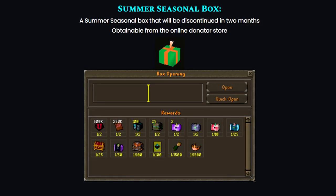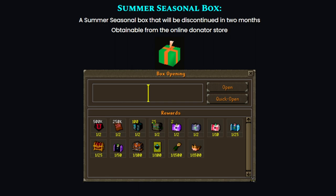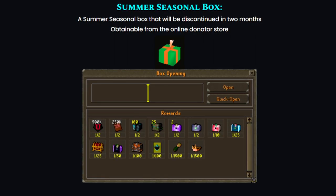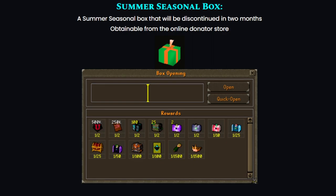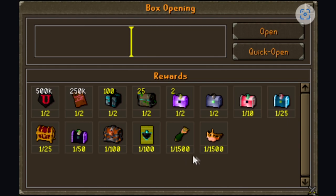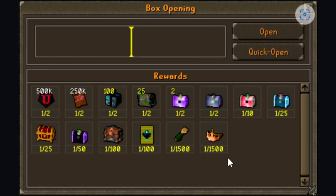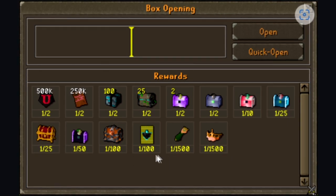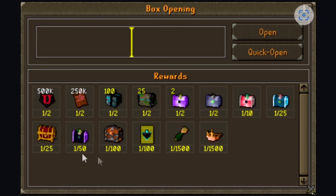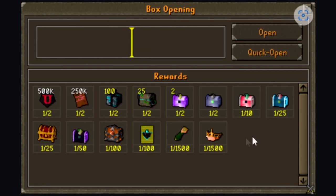We also got the summer seasonal box that got added, and this one will be discontinued in two months. And yeah, as you can see, it's obtainable from the online donator store. There's definitely a lot of juicy stuff in this box. You got the 1 out of 1.5k — so those are very rare. You also got a gold card pack, zenith casket, 1 out of 100, and some other nice caskets and boxes as well.